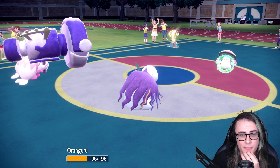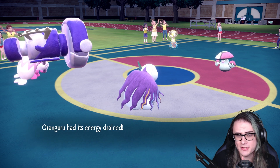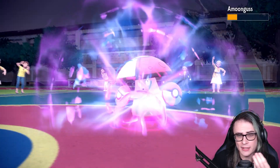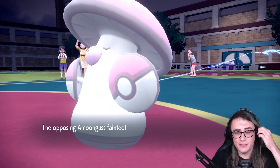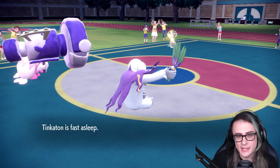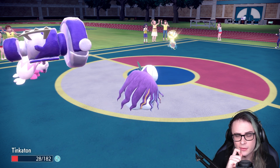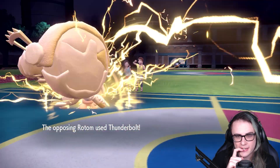Randy's going to go for Giga Drain — we can actually just take out Amoonguss, which is great. A really annoying support piece gone. Despite Rotom probably going for T-Bolt on the Oranguru slot, I don't overly mind, because Randy definitely won't KO me and clearing Amoonguss is probably overall a lot better for my team. Tinkaton's asleep, not a huge deal. Randy's Thunderbolt is probably just going to take out Tinkaton.